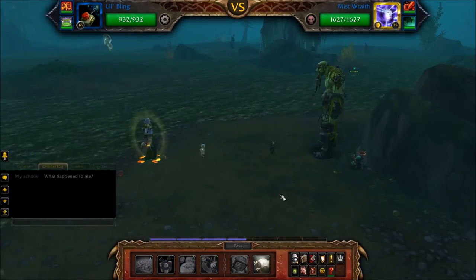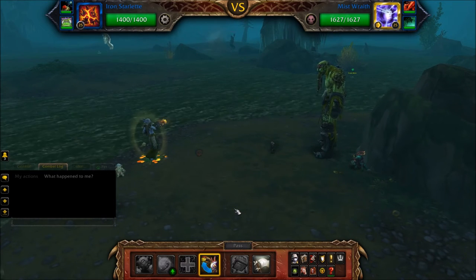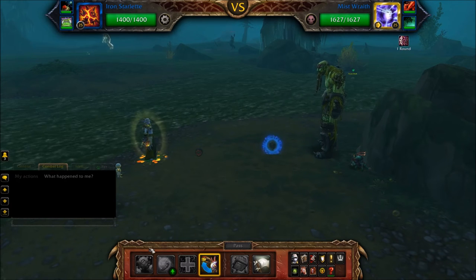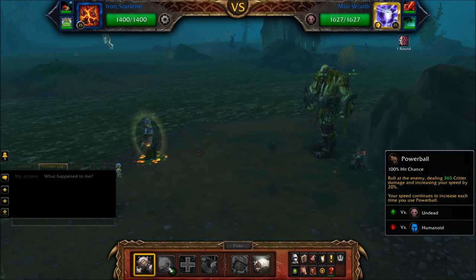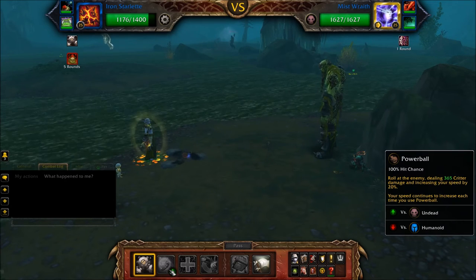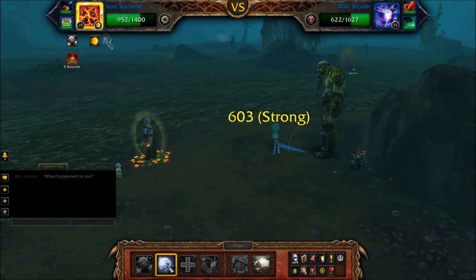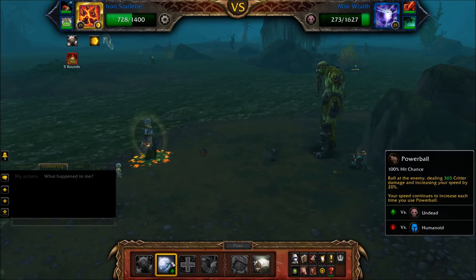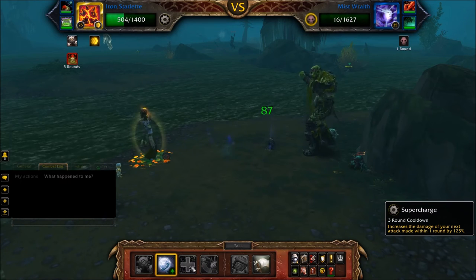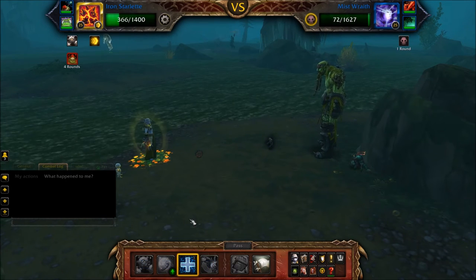Start with your leveling pet, pass the first round, then swap to your Iron Starlet. Cast the first use of Windup, then spam Powerball until the Mist Wraith is defeated and enters its undead round. Once the Mist Wraith is in its undead round, cast Supercharge.